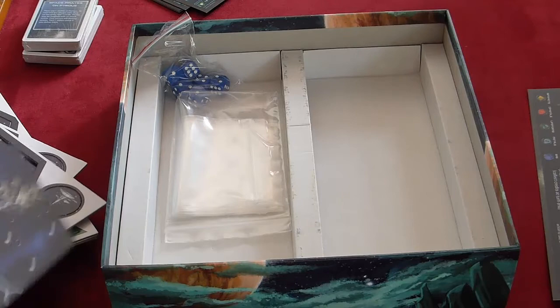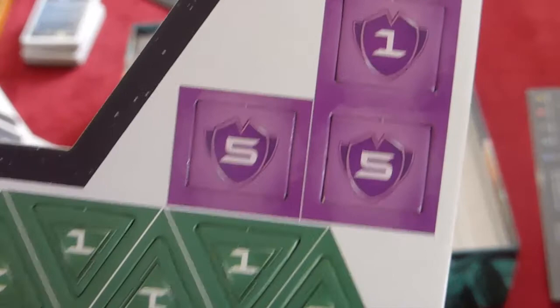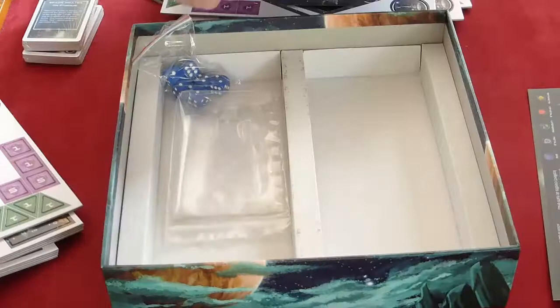On top of that you've got these little tokens: the purple ones represent victory points and the green ones represent credits — lots of little triangles and squares. Across the boards you get a few additional things like distress call and space fireworks, and essentially different hexes: there are mines, Planet Weeble, Planet M-Rock, and more variety in victory points and credits.